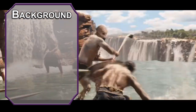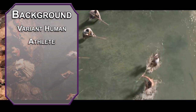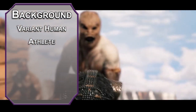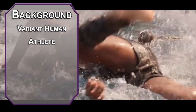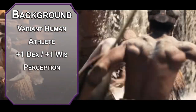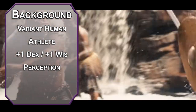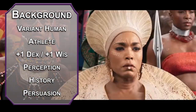I'm tempted to say that Black Panther should be a tabaxi, but since he isn't a literal cat, we'll stick with a variant human. Take the Athlete feat — this gives you plus one dexterity, you can stand up from prone with only five feet of movement, climbing doesn't cost you any extra movement, and you can jump with only five feet of run-up instead of the usual ten. Pump up your dexterity and wisdom with your two free skill points. Take Perception for your skill of choice and any language you want. T'Challa is a noble, so history and persuasion skills are free, and you can get an audience with other nobles thanks to the Position of Privilege.